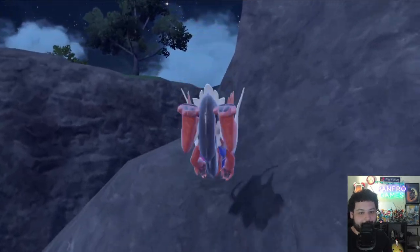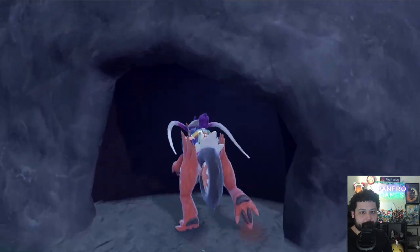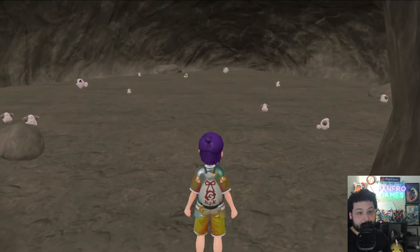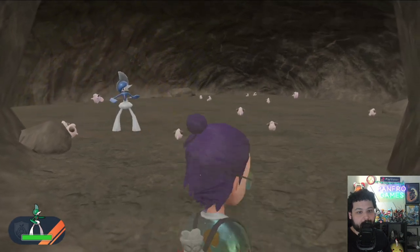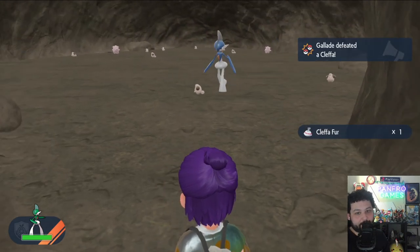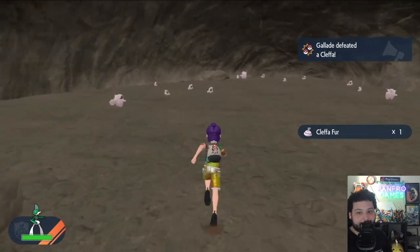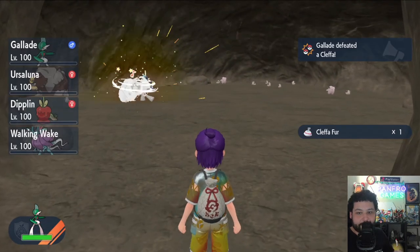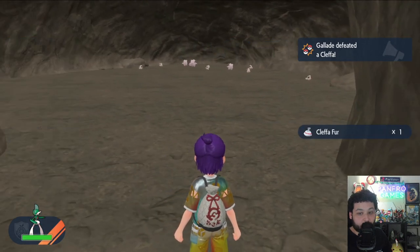Now let's show off an AFK hunting method that seems like it could work really well. Run into the cave, dodge the Pokemon, and head to the right side — the right side appears to have better spawns in general. There's a little RNG on where spawns appear, but send out your auto-battle Pokemon. Our Galade should be knocking out every single one. Since the cave is small, he can take out pretty much all the Cleffas and Clefairys. Throw him out again to clear out any stragglers.